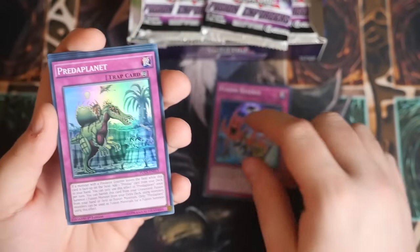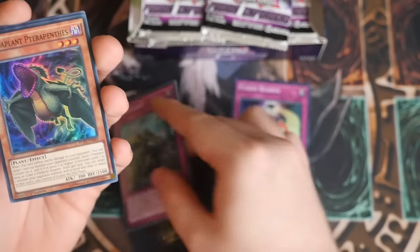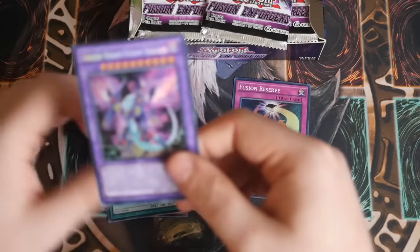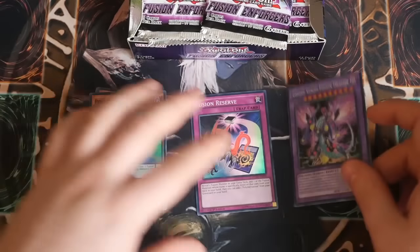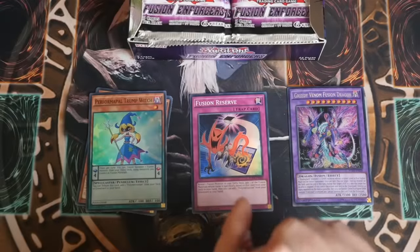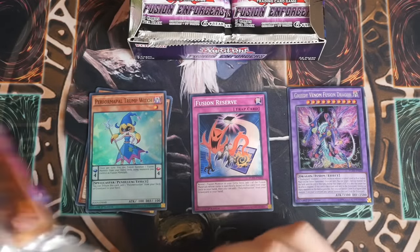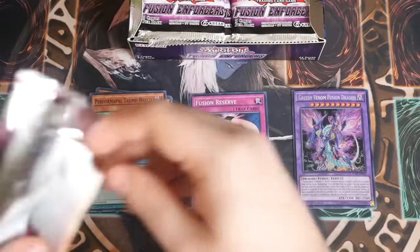We start off with Fusion Reserve - very nice. Preda Plants, Preda Plants, Performer Pal Trunkwitch, and Greedy Venom Fusion Dragon on our first box! I love the artwork - the effect is disgusting. Let me get through this and then I'll read the Greedy Venom effect out. Fusion Gate was a nice super reprint. Preda Plants, Lone Fire Blossom, Battle Fusion, and Invoked Mechbar.